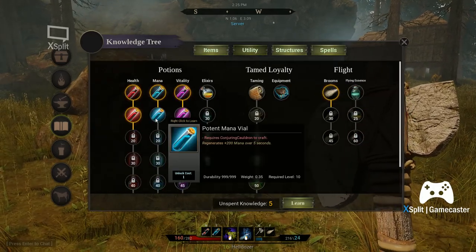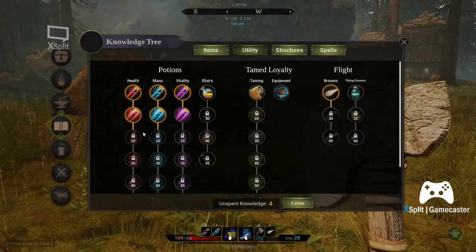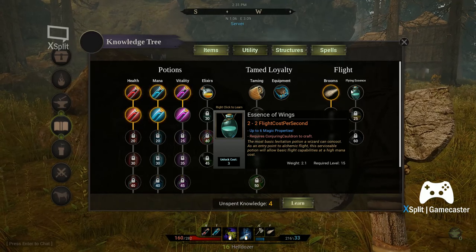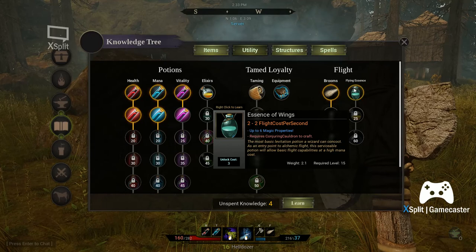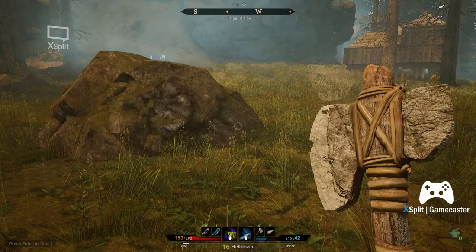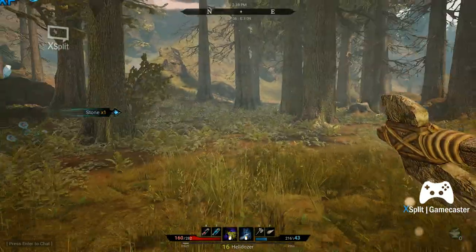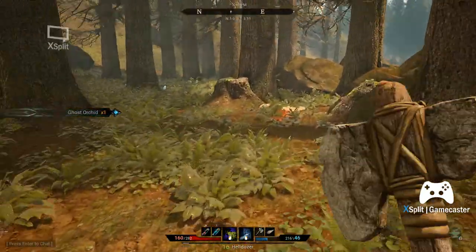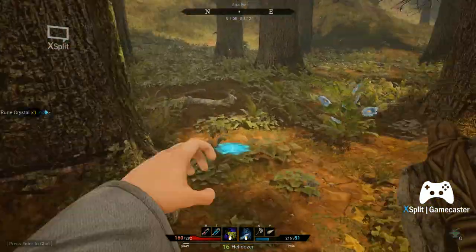Checking the utility section — we're going to unlock that. I'm going to be farming some mats today. I'm not really sure what that drink I just bought does, but I'm going to find out.